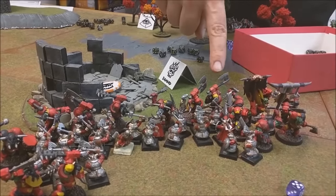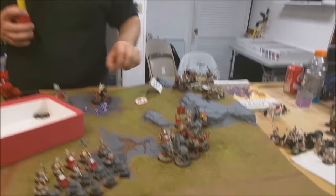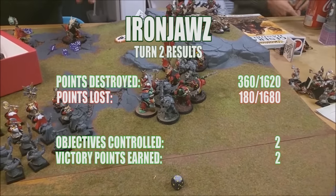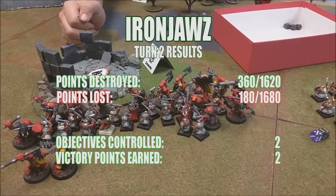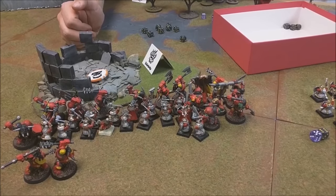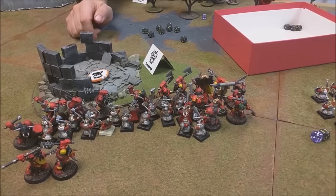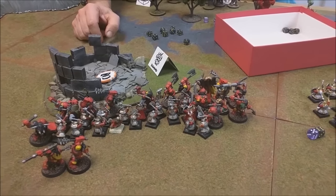Turn two wrap-up: I made some technical mistakes — I moved the Brutes out of Grimgor's buff range, which was bad. I still have two Brutes in range of this objective, so that's one point. In the center, I over-extended the Arboys piling in — I have more models outside the objective than Taylor has inside, so I don't get that point. But I still have the far objective, so that's two points for me. The score is now Iron Jaws two, Dwarves one.